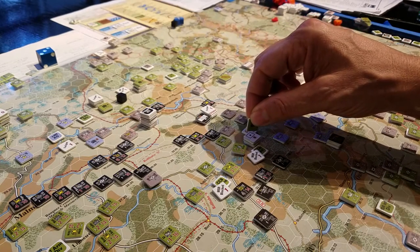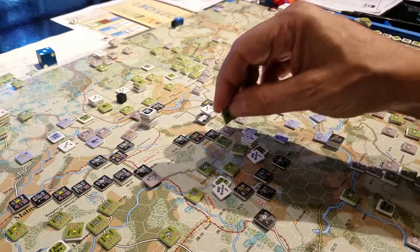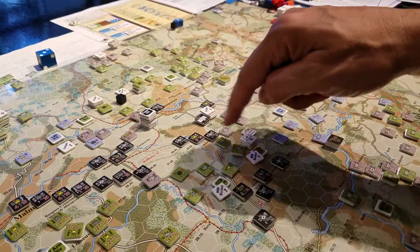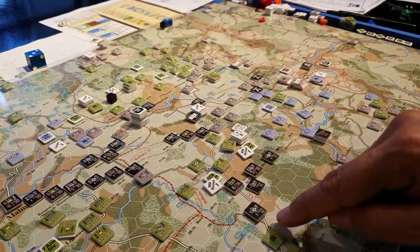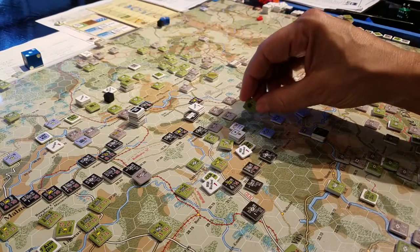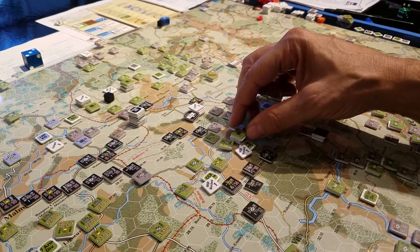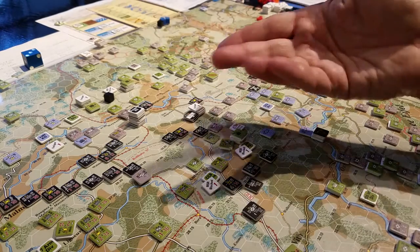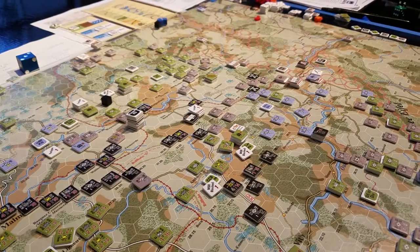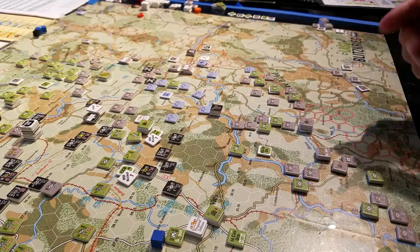As far as I can tell they don't suffer any attrition losses because they're in command range and have a safe path — unless there's a minimum distance requirement. Now if this HQ was down on the road and there was no safe path because a zone of control was blocking somewhere, these guys would suffer attrition and would most likely all come off the board. That almost makes me think I should have advanced the 106th Infantry's headquarters up into here and just left these guys in place.